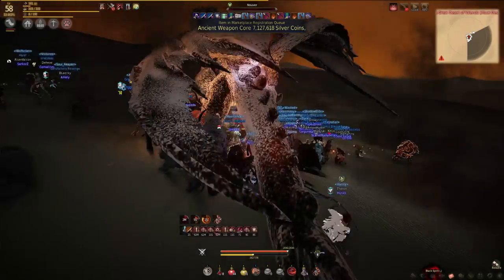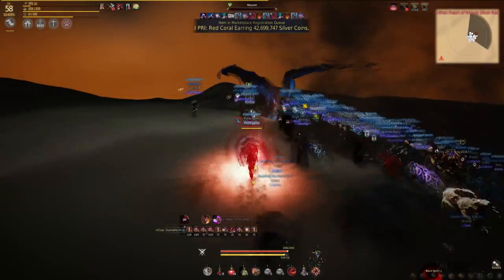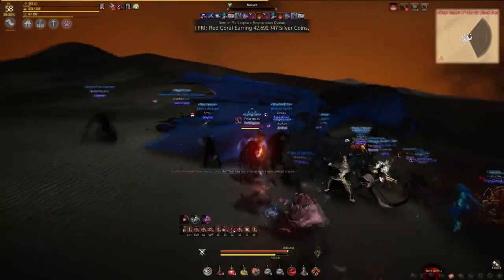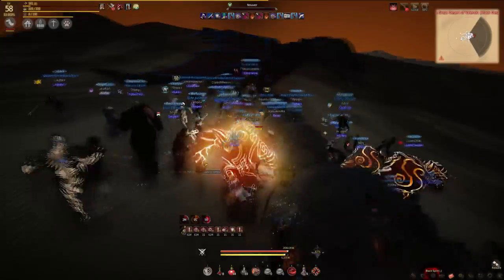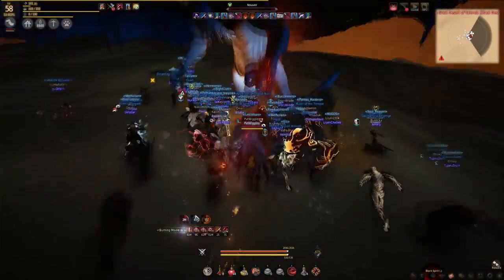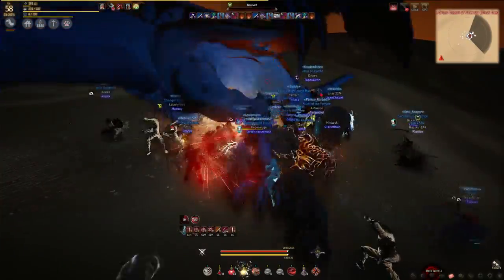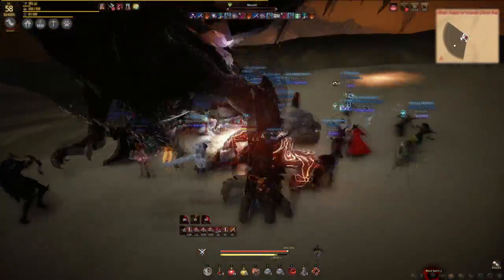The main ability you need to look out for is his frontal fire breath. He does this throughout the fight at random intervals. This is Nuvra's only one-shot ability and it's very simple to avoid — just stand behind the boss or to the side, just like every dragon in every MMO ever created. He does also have a tail whip so it's much easier just to stand at his side.